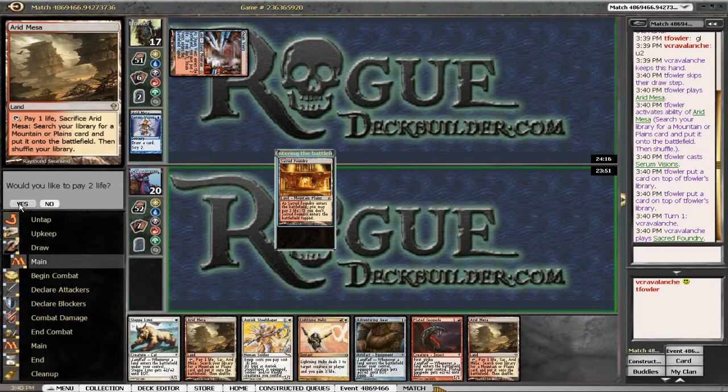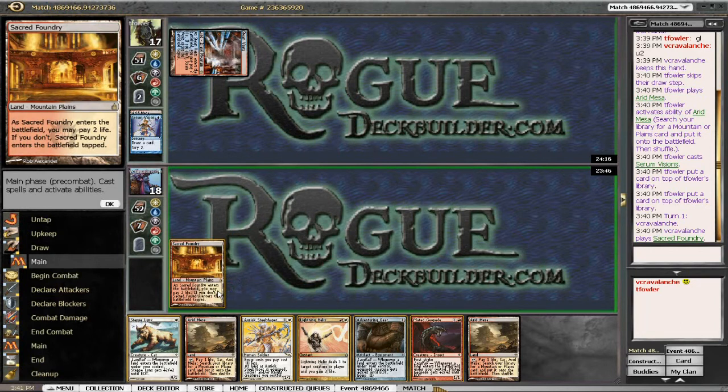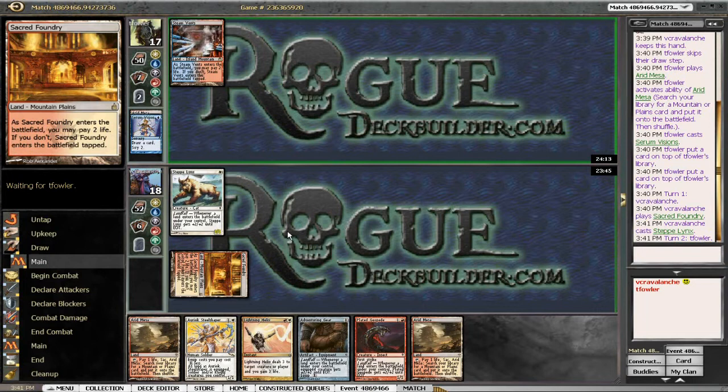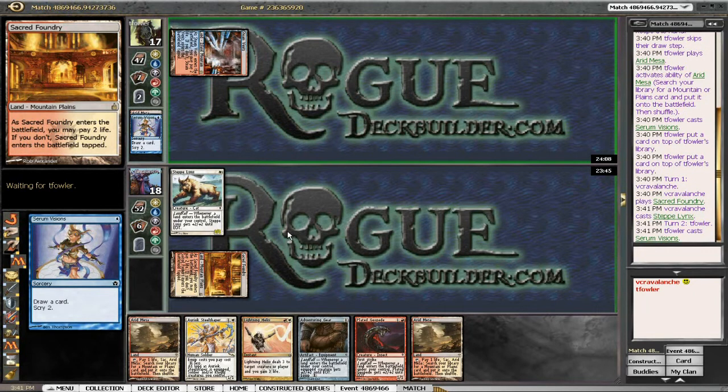Either this or a regular land coming in untapped would have been the best draw we could get. We'll go ahead and throw the Steppe Lynx out. Next turn we're going to be able to get in for quite a bit. I can throw out the Adventuring Gear, or maybe just throw out the Plated Geopede and get in there for four from the Steppe Lynx — but that gives Storm a lot of time.